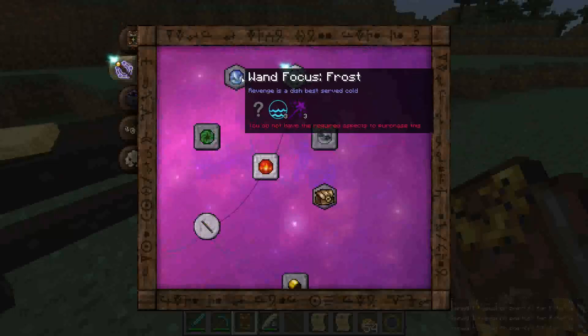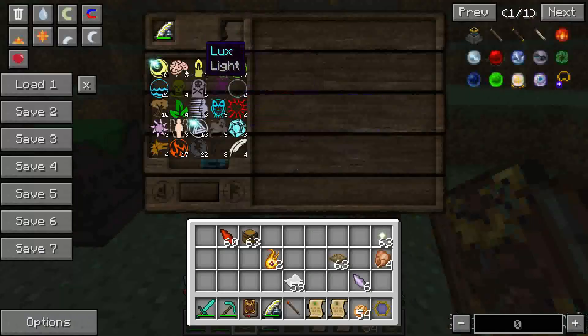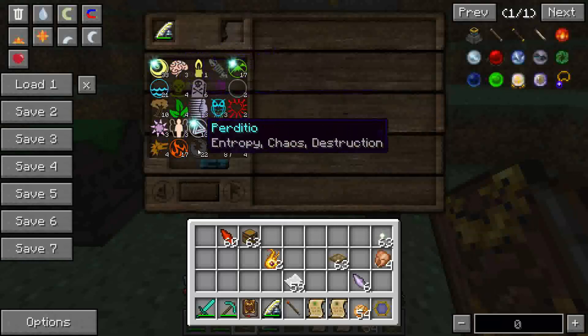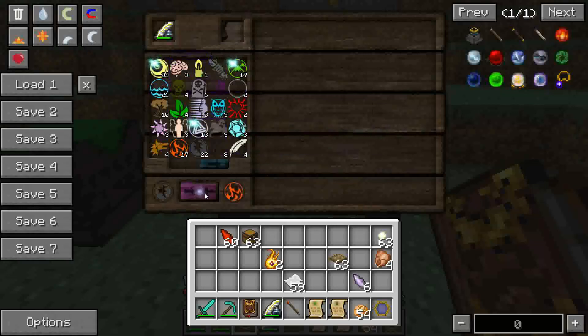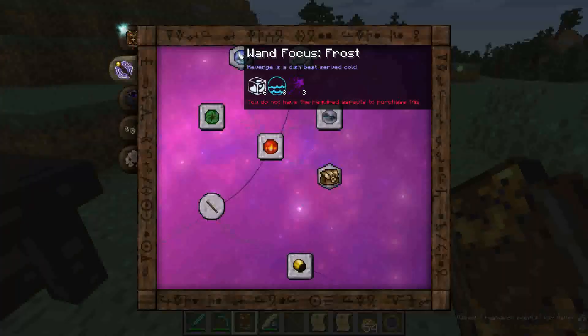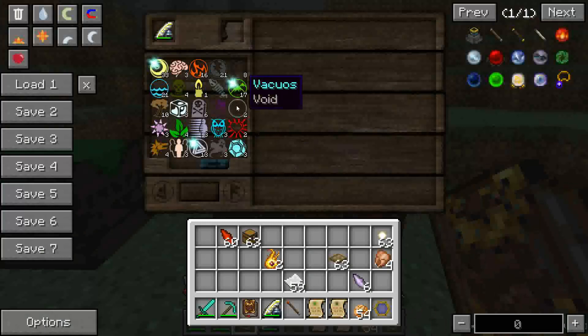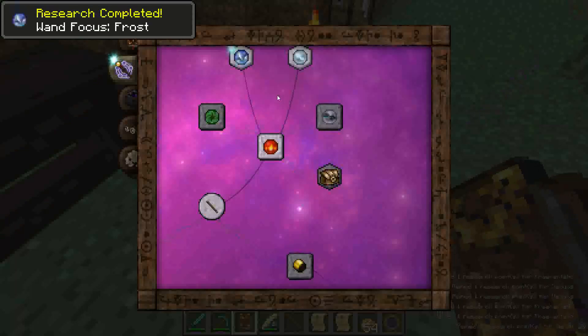This one I'm missing — it's called Gelum, I think. So I'm going to need to discover a new aspect quickly, which is going to be Perdido and Ignis. Yes, perfect. So now I've got Gelum. I should be able to purchase this also if I had more Gelum and more Brigandidio, which I do not. So let me fix that. Now I should be able to purchase my Wand Focus Frost.